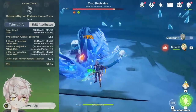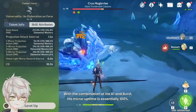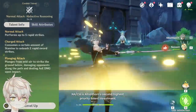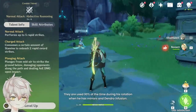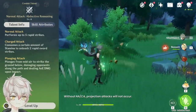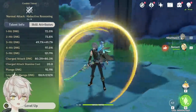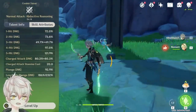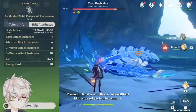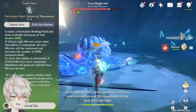Normal and Charge Attack — this is Al-Haitham's second priority talent investment because they are used 90% of the time during his rotation when he has mirrors and Dendro infusion. Without them, projection attacks will not occur. His attack sequence is smooth and all dashes are cancelable, making improvised rotations in combat not punishing. His Elemental Burst is his second or third priority talent investment, because it is mainly used to generate mirrors to start his rotation, not responsible for the bulk of his damage.